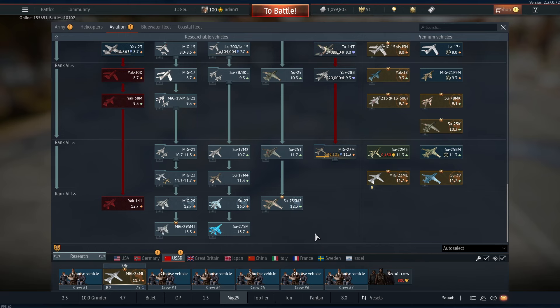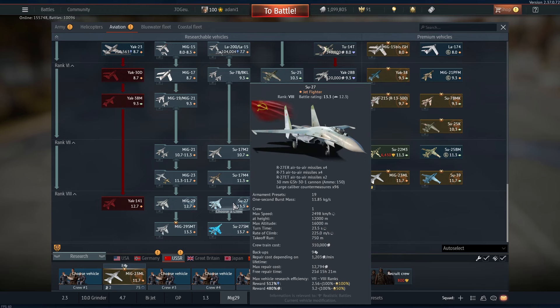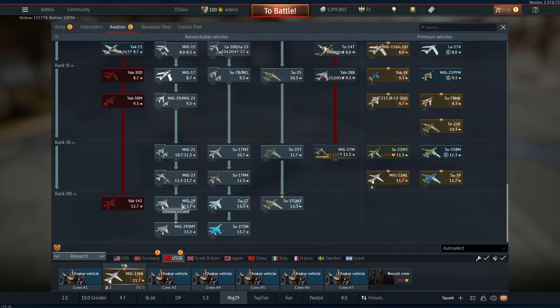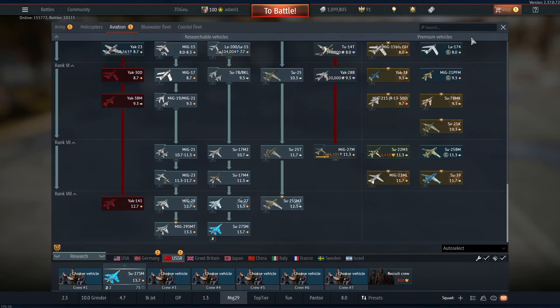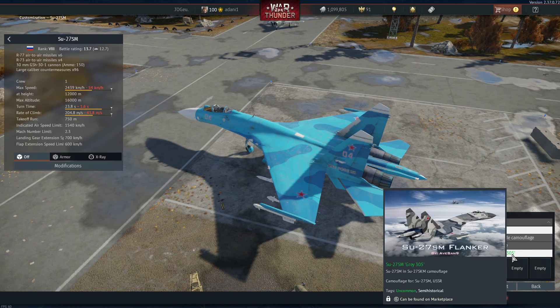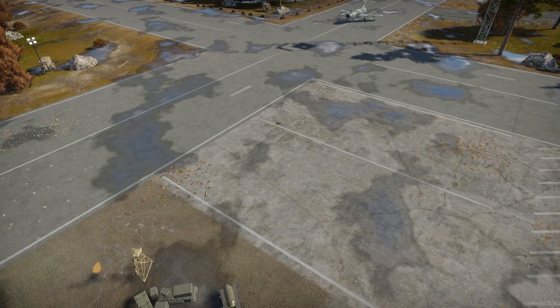It feels like a rushed change. I do need to take the Su-27SM out and start grinding it — I need the ground ordnance. I really haven't played this thing much. The Su-27 went up to 13.3 — why would you ever take it out now? The MiG-29 Fulcrum I can kind of see; it's in a better area right there with the F-14B and it can stomp on people. It's been a blast to take out and play again. Let me put a skin on the Su-27SM — rule of cool.